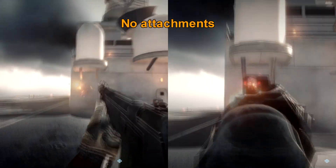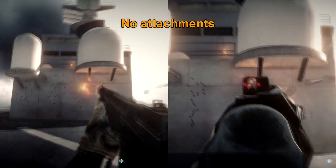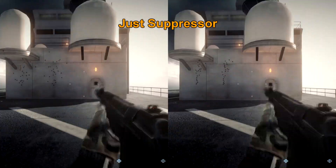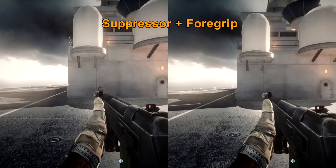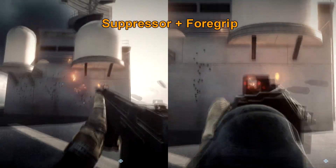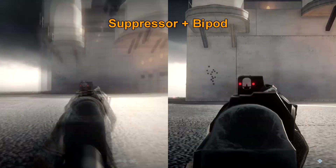Although the suppressor no longer reduces the maximum damage of the gun, the accuracy bonuses remain mainly the same. If you use the foregrip with the suppressor, it doesn't really make any difference compared to using no attachments, although it is more of an ideal attachment for close quarters battles. But I wouldn't really recommend using the AN-94 for close range.